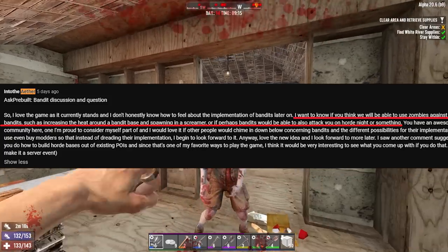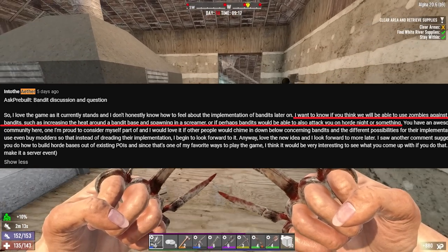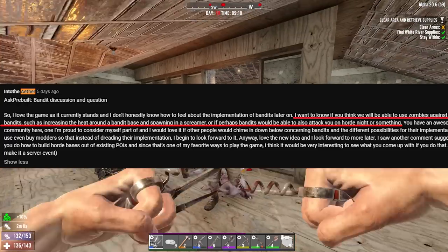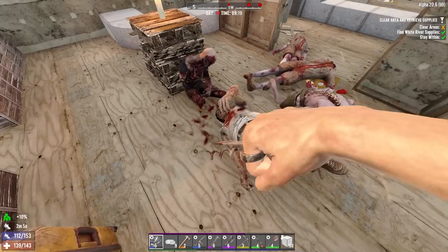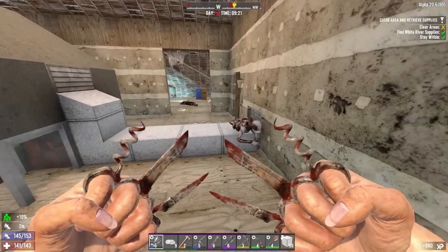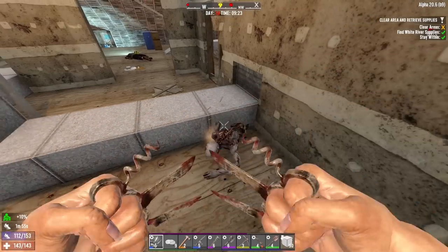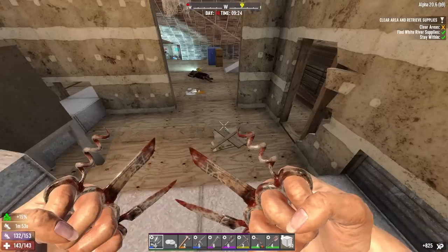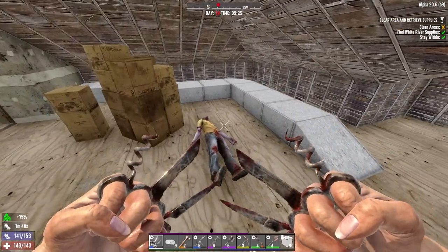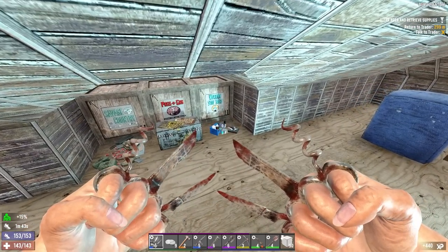Our next question comes from IntoTheEther: do you think we'll be able to use zombies against bandits, such as increasing heat around bandit bases and spawning in a screamer, or perhaps bandits being able to attack you on horde night? We don't know too much about bandits, but we do know they're going to be hostile to zombies, so yes - you should be able to pit them against each other in the same way you can currently lure zombies into fighting animals by throwing rocks to distract zombies near animals and letting that natural interaction happen. I don't see why you couldn't do similar things with bandits - which would all be very Far Cry-esque.